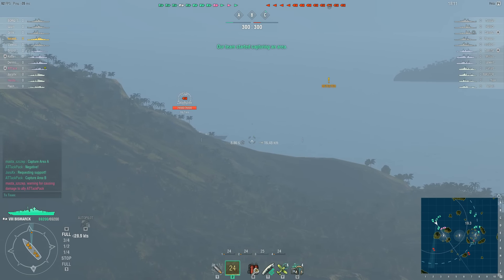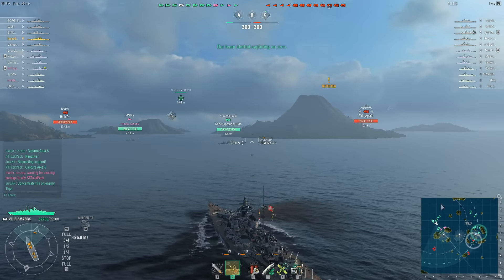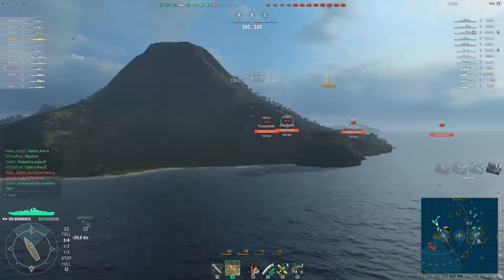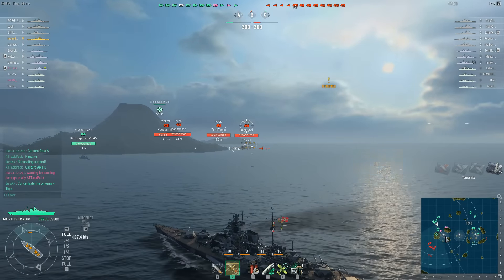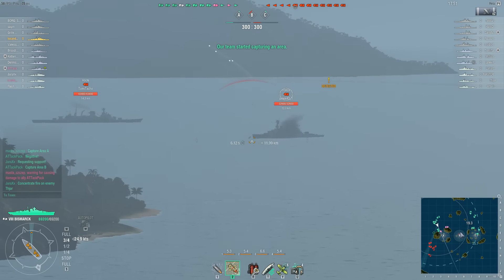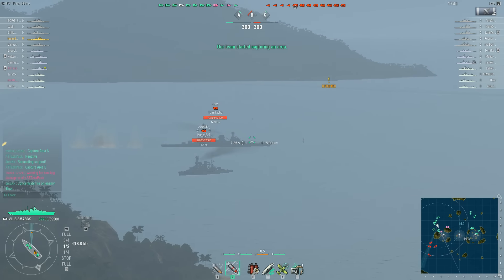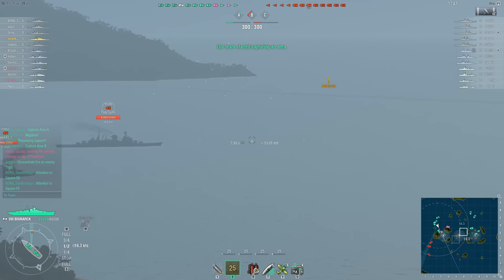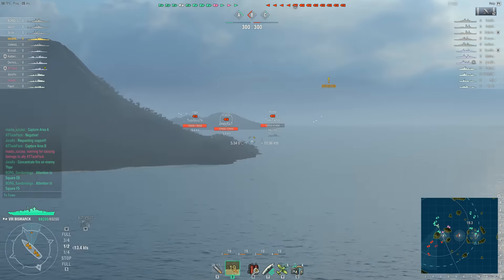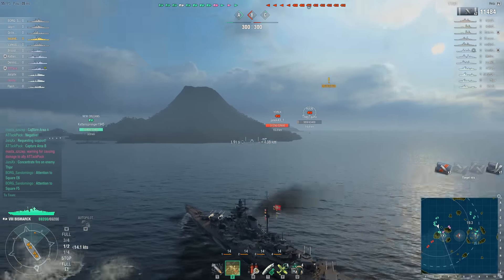Here we can see an Izumo kindly showing his broadside. Looking at the battle overall, the enemy team has already moved into point C and started capping. The friendly destroyer is already going towards A. The enemies are taking B, but if the friendly team can secure A and C it should be off to a good start. There is also a Roon showing broadside — and it looks like he already got punished for that and is now turning away.